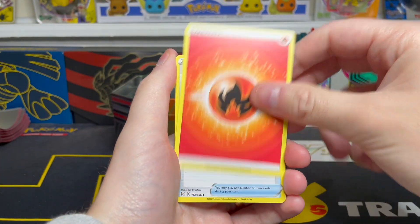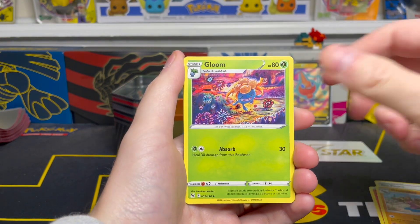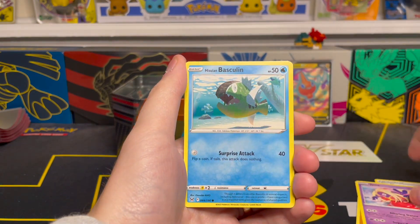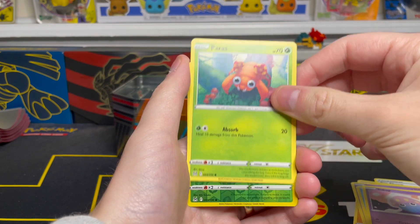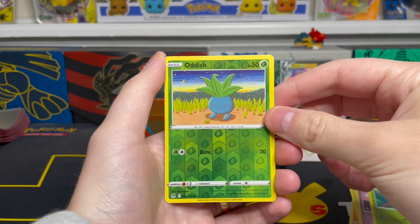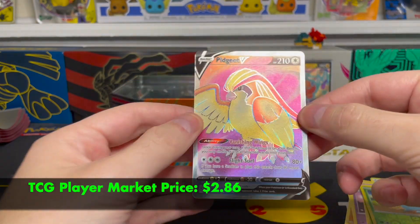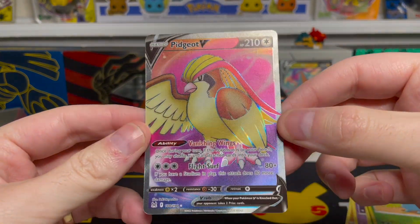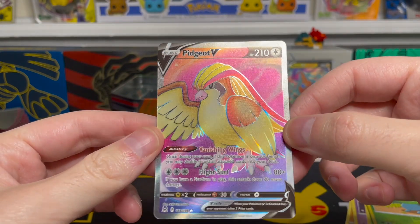Starting off with Fire Energy on the front. Getting into Arcphone, Gastrodon, Gloom, Makuhita, Jynx, Hisuian Basculin, Inkay, Paris. Oddish is our reverse — a common reverse holo. And our final card from this pack is a Pidget V Full Art. Love that — I'm a big Pidget fan. Love the colors on here, very very nice looking. Very underrated card in my opinion.